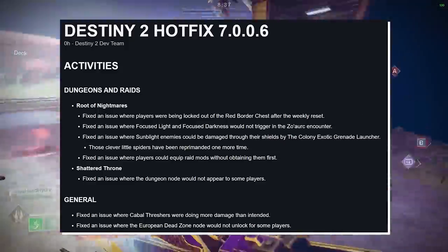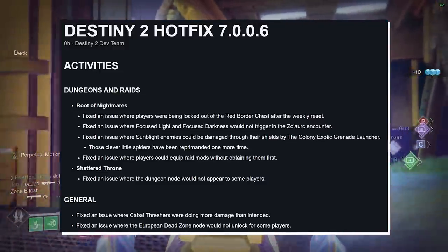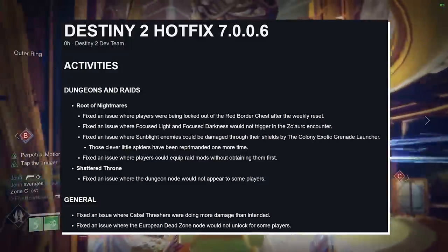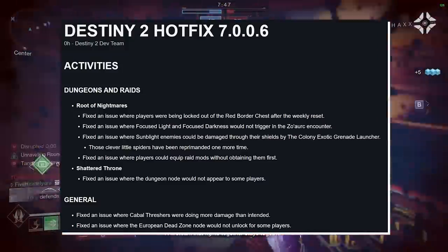Shattered Throne — fix an issue where the dungeon node would not appear to some players. General — fix an issue where Cabal Threshers were doing more damage than intended. Oh, thank God. I didn't know if it was a framerate issue or what, but those Threshers were doing way too much damage. Fix an issue where the European Dead Zone node would not unlock for some players.